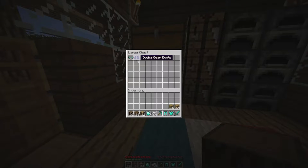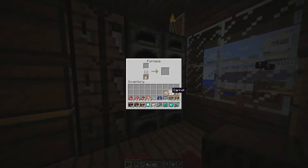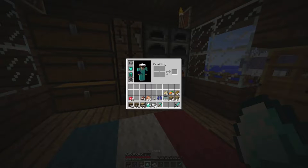I also have some scuba gear here so we can go underwater. Let's get some food — I need to put some food in the oven real quick. I need to organize my chest, but we'll talk about that later. I need to split this up, get it cooking so when I come back I can have some. Alright, let's put this armor on. Let's put my scuba gear on too.